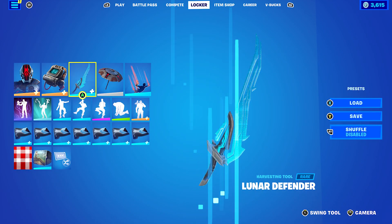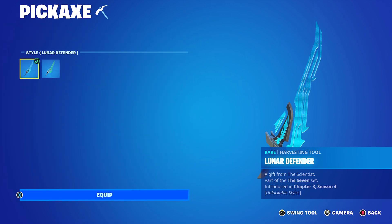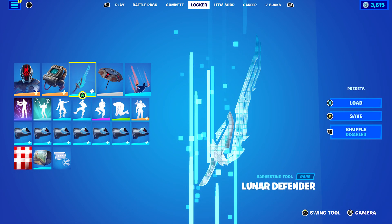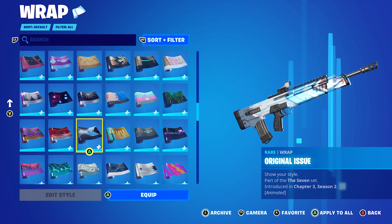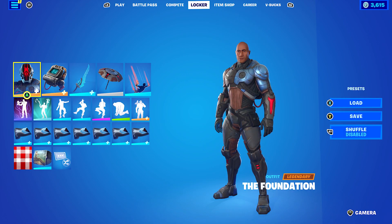It actually does work way better than I thought. The pickaxe is the Lunar Defender, part of the 7th set — I'm pretty sure this was Paradigm's pickaxe from Chapter 3 Season 4's Battle Pass, and I'm using the standard Lunar Defender style. I thought for this one I'd use mostly the 7th set combos for the pickaxe and the wrap. The wrap is also part of the 7th set — the original issue introduced in Chapter 3 Season 2. It works very nicely with the armour of the Foundation for this edit style.